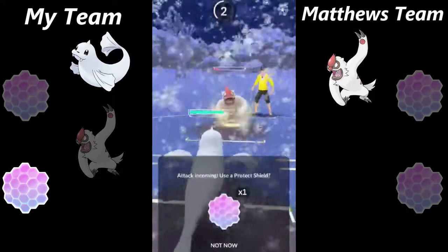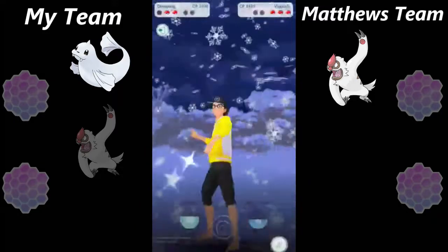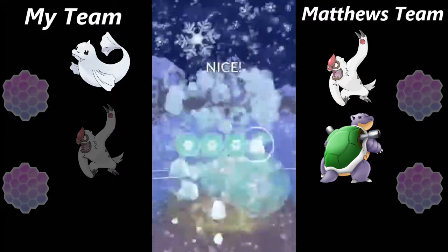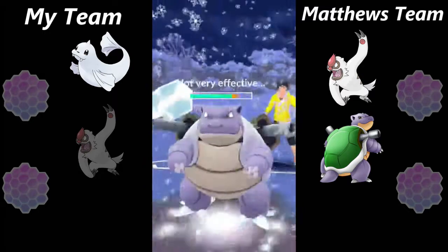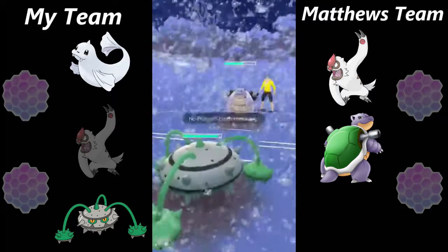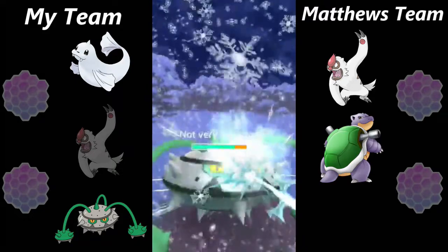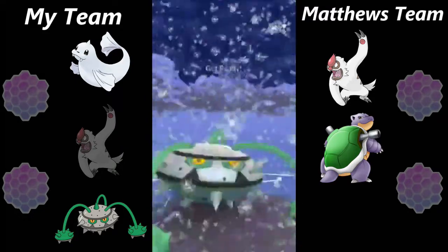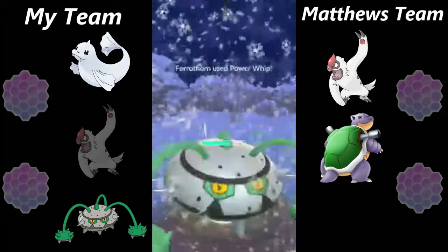Those Counters are gonna hurt, but I'd rather bring in Dewlong over Ferrothorn for this matchup. He switches into Blastoise. I go ahead for an Ice Beam, hoping to get the debuff. I launch that and I do get it, so then I bring in Ferrothorn. Now we're both locked in — he can't switch out. I have no shields, but because of that debuff the Hydro Cannon he's gonna launch isn't really gonna do anything. Just building up some energy, then I go for Power Whip, which ends up taking down the Blastoise.